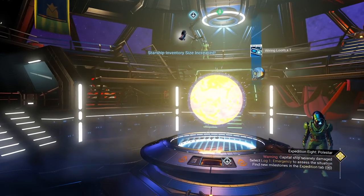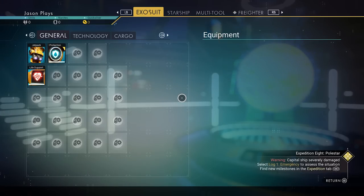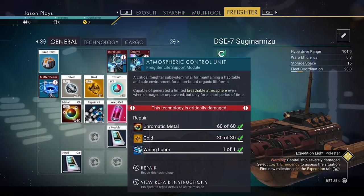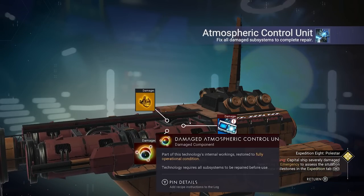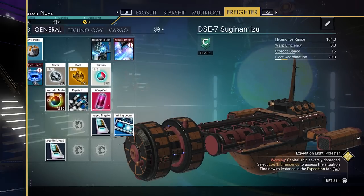Our next mission is to repair the vital freighter system. Go into your inventory menu and over to your freighter — we need to fix the atmospheric control unit. Because we just completed the first milestone, we already have all the ingredients to fix it. Let's do that now. Done — two minutes in and we're already completing milestones like crazy.